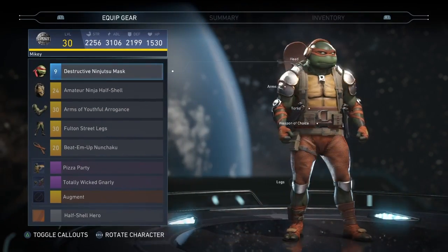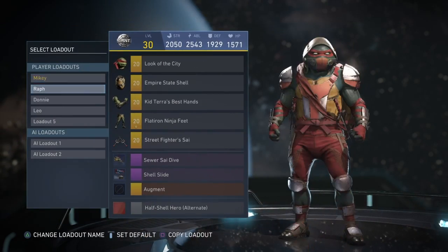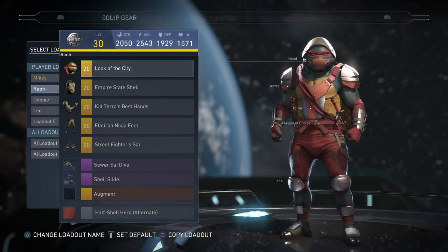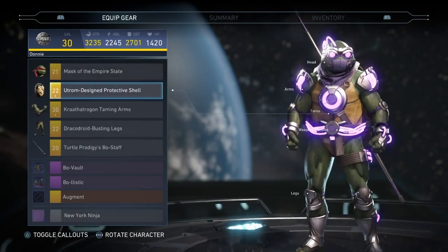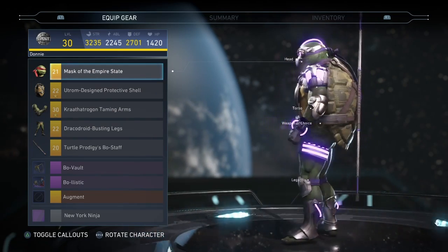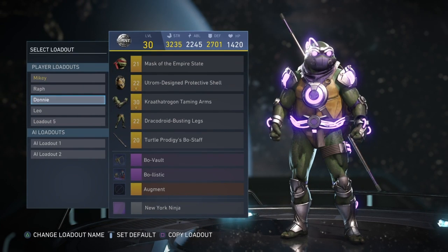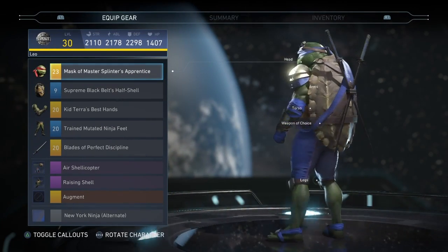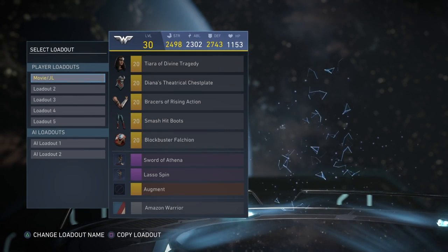For the Ninja Turtles, I'll show my favorites for each character. I have my custom-made Mikey with the skateboard on the back and headphones, my Raph with the cool mask and little spikes on the side, my Donnie with the almost finished brand new Dimension X set — I'm only missing the proper headpiece. I do have a version of the headpiece, but once I get the new one that set will be finished. And then my Leonardo — I still want to work on Leo and get some better-looking pieces.